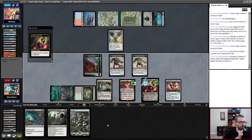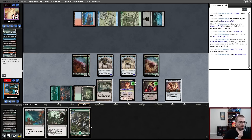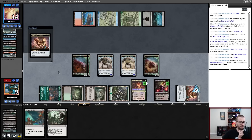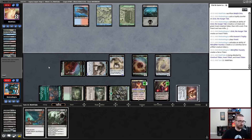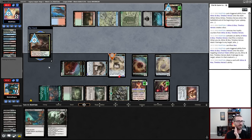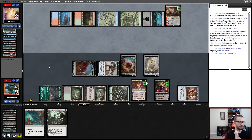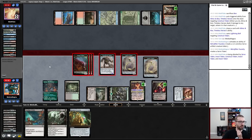I'll play Shadowspear, equip it, and go to combat. Punishing Fire triggers comically — I have literally zero creatures in my graveyard. I'll make my token, activate Urza's Saga, pick up a Retrofitter Foundry, and minus Liliana to get the Baleful Strix out of the way. I just want these construct tokens outside of Lightning Bolt range. I activate Retrofitter Foundry for the final point of power necessary to kill my opponent. Good games — that was one round!